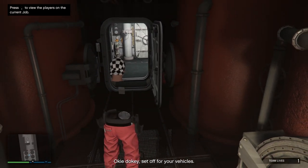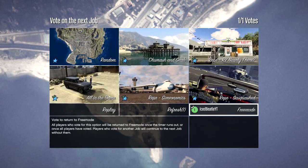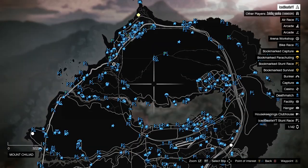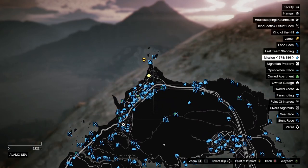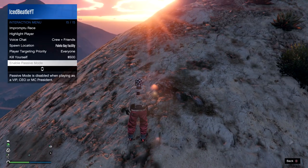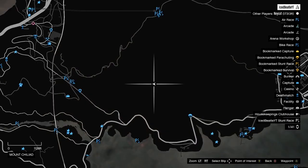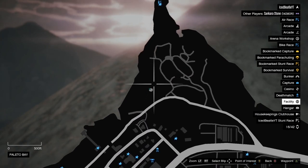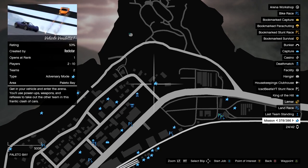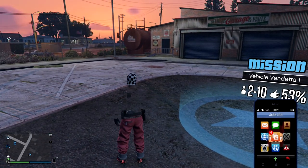Tell your friend to simply quit the mission. Press continue and select free mode. Once you spawn in the new lobby, go to your facility. Teleport to your facility — make sure you are in passive mode so nobody bothers you. This time we are not going to the nightclub; we are going to the facility.